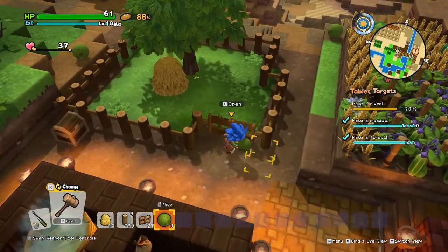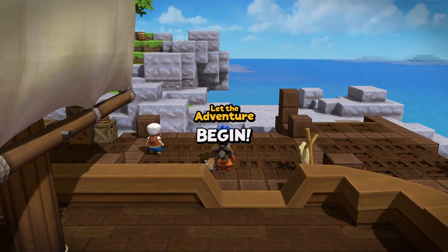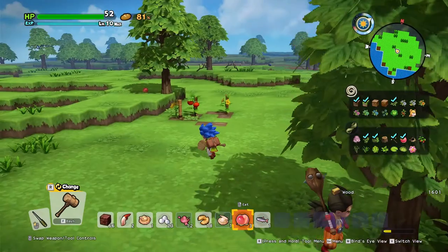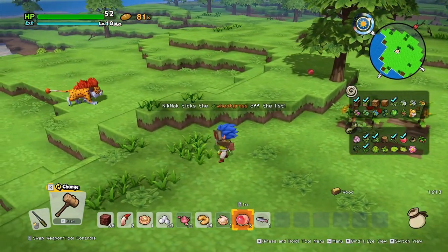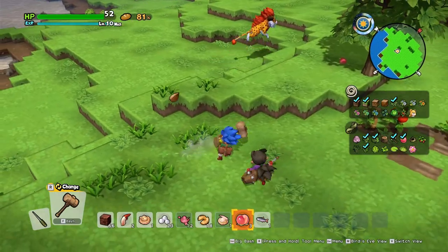Next we'll have to head to Blossom Bay, one of the Explorer Islands, in order to pick up some wheat seeds. There are wheat seeds all over Blossom Bay, they're not too difficult to find, so just pop on over here and pick some up.